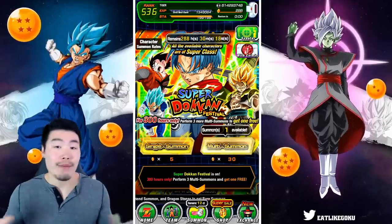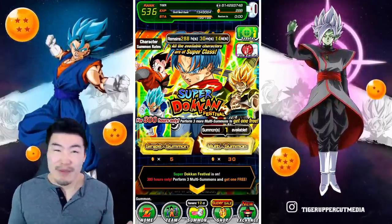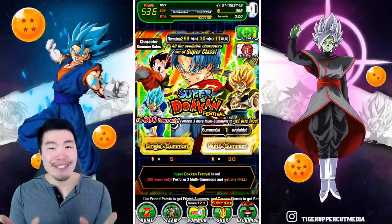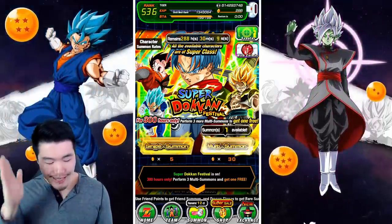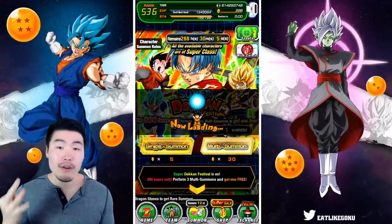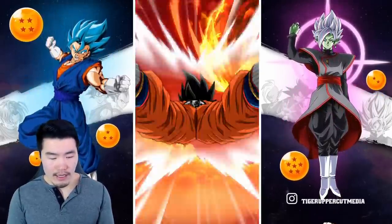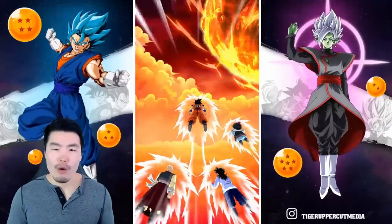But it's okay because I want both of them, so I don't really care too much. Anyway, let's do this guys. We're going to jump into our first multi — it's 30 stones. The first three multis for both banners are extra discounted: 30, 35, 40 or something like that.